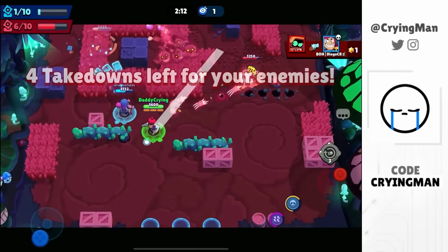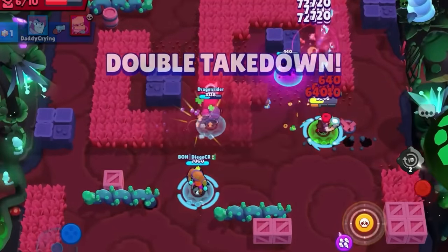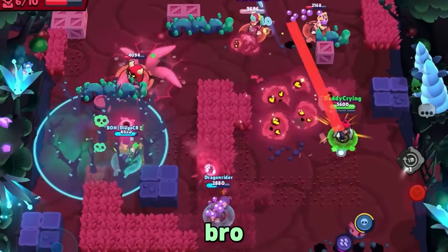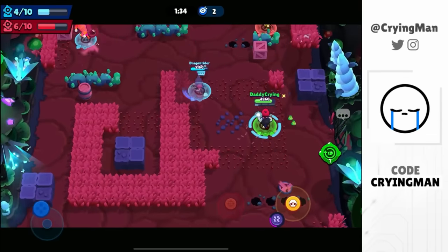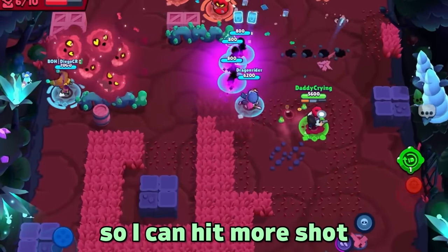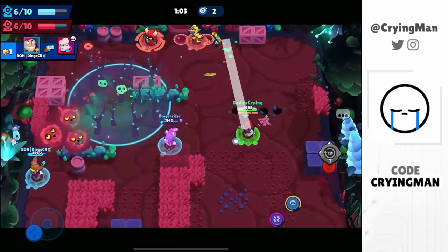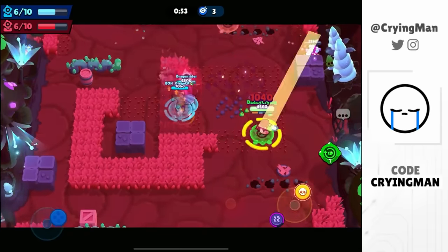I just gotta get rid of the bushes. Okay, that was huge — nice! This is definitely winnable now. Got the hyper charge, that was pretty good. I got the reload gadget. That was not bad to be honest but I should have gotten a kill. Just don't die please — we do have mid control, all you gotta do is hold the control and get a few kills. I'm gonna break this wall so I can hit more shots. Good kill — he's pretty low, Tara. I don't know about that pull but we got the kill on EMZ again.